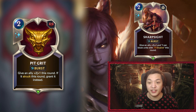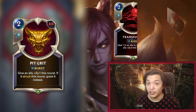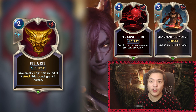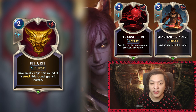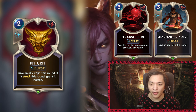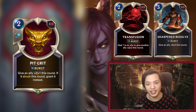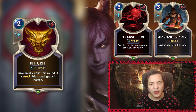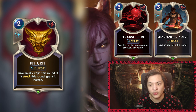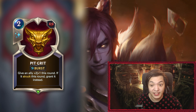Sharp Sight is the two-mana +2/+2 that also lets you block elusives in Demacia, and Pit Grit is roughly equivalent to that. My immediate thoughts go to two cards in particular: Transfusion and Sharpened Resolve. These are two other buff spells within Noxus that give some health to the unit. Transfusion gives approximately the same amount of health, costing one to cast — making it roughly equivalent to Pit Grit in many ways.